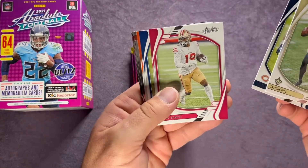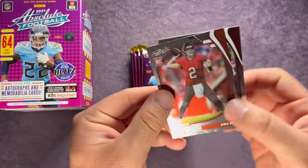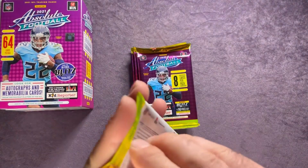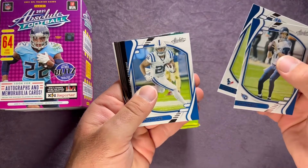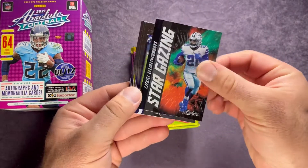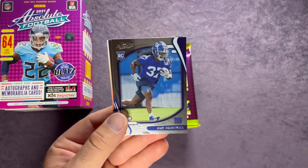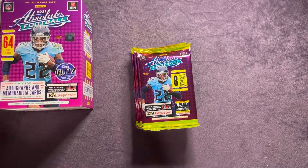Tyreek Hill, David Montgomery, DeBo Samuel, Teddy Bridgewater, there's a Joe Burrow, Kyle Trask, Jamin Davis, and Jalen Darden. Then we have Ryan Tannehill, Philip Lindsay, Jonathan Taylor, a Stargazing insert — that is Ezekiel Elliott — and we have Aziz Ojulari, Pat Freiermuth, Gary Brightwell, and Amon-Ra St. Brown, another pretty decent rookie receiver in Detroit.